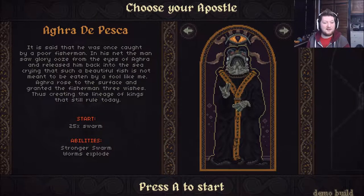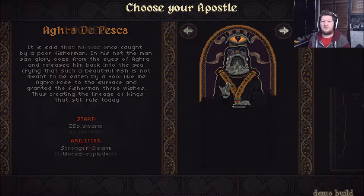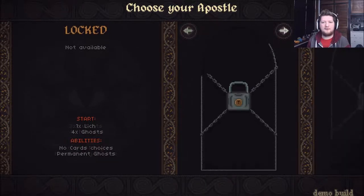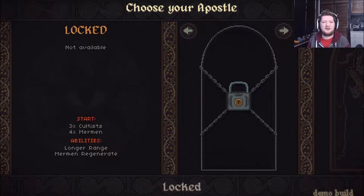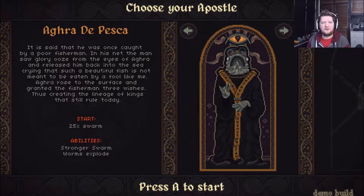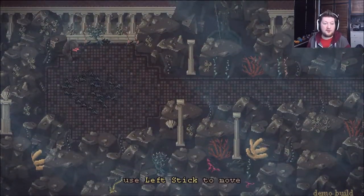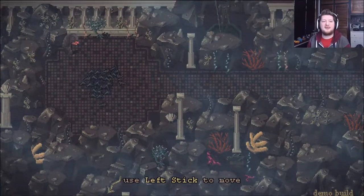So we start with 25% swarm abilities — strong swarm, words explode. Oh, we get to choose our apostle, our character really. We've only got one available at the moment. So yeah, you can control like a swarm of enemies.